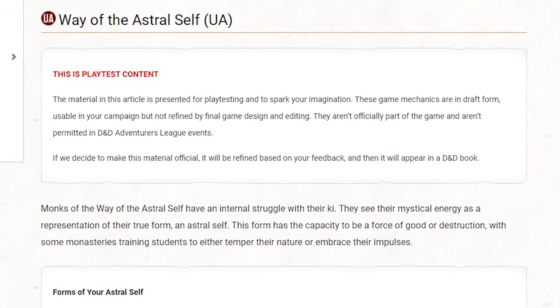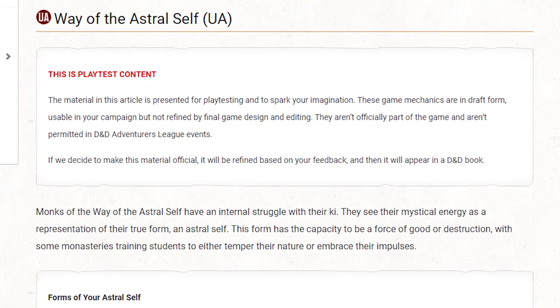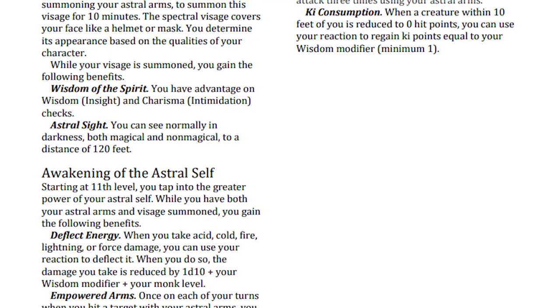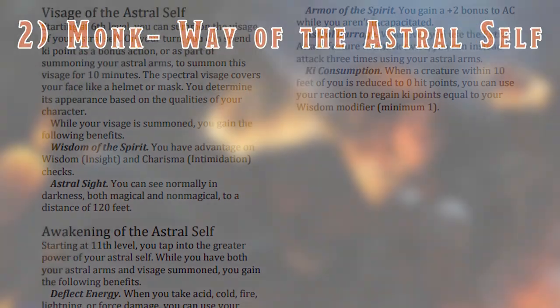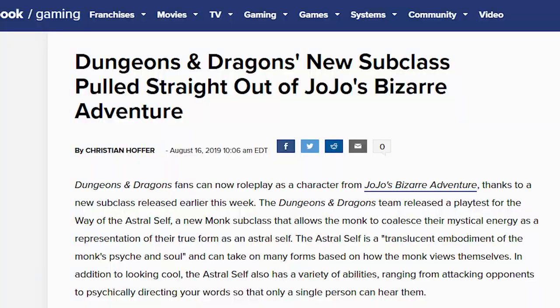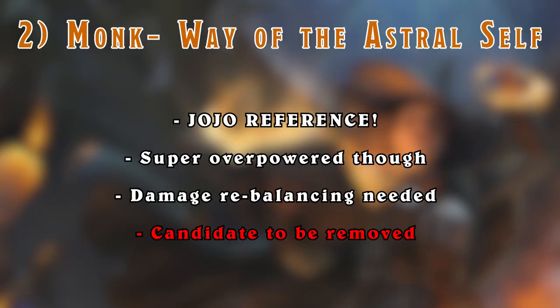The Way of the Astral Self has been a guilty pleasure of mine from this lot, from the memes and the ridiculously overpowered features that it possesses. This one could also be removed - some people think it's just too powerful to be printed, while others were annoyed with it being called a JoJo reference, which it really is. I think they'll scale the damage down to match some of the other Monk subclasses, but overall I want this one to stay, and I think it's gonna stay.